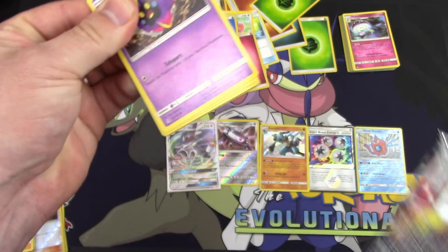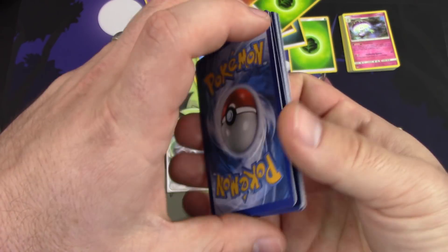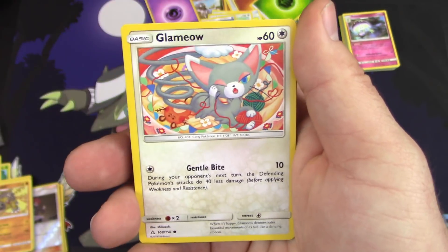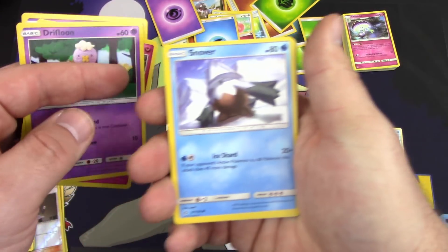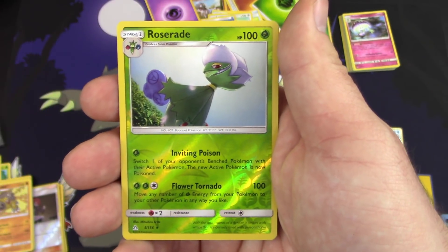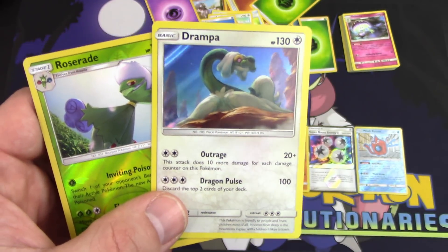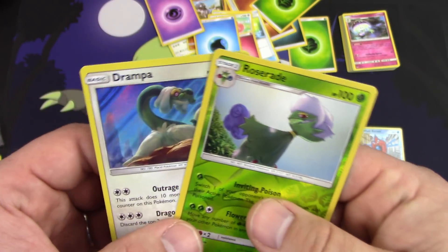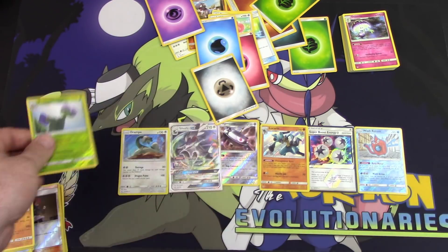Last pack — looks like I might have fixed my packs. First Pokemon: Cosmog, Morelull, Drifloon, Glameow — oh boy! We got Snover, another Prinplup, Unit Energy, Alolan Dugtrio reverse holo, and a Roserade holo — that gives me four points. Plus two more, giving me six total. So I beat you!